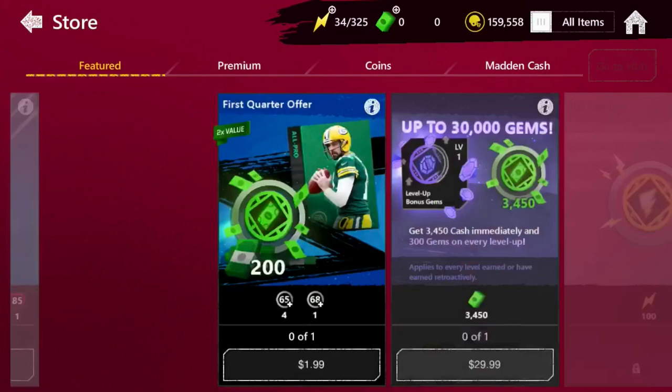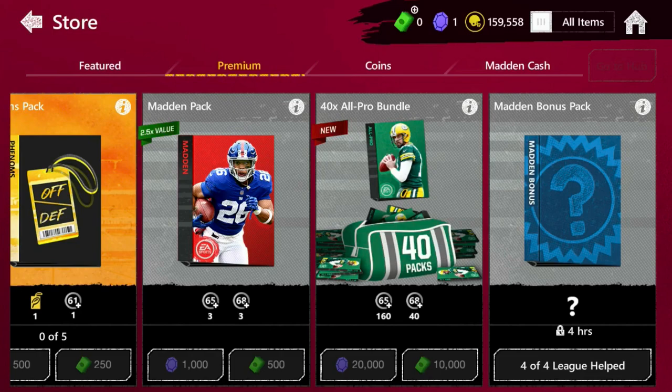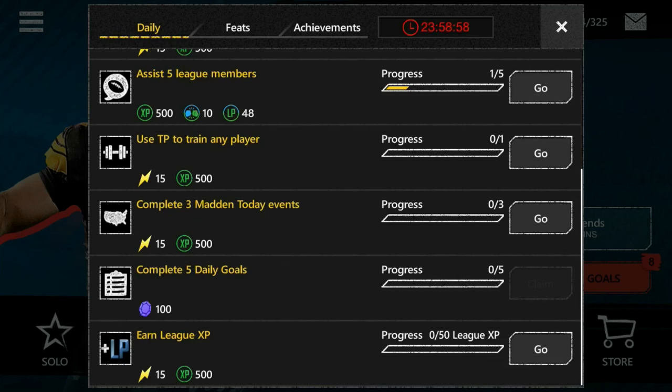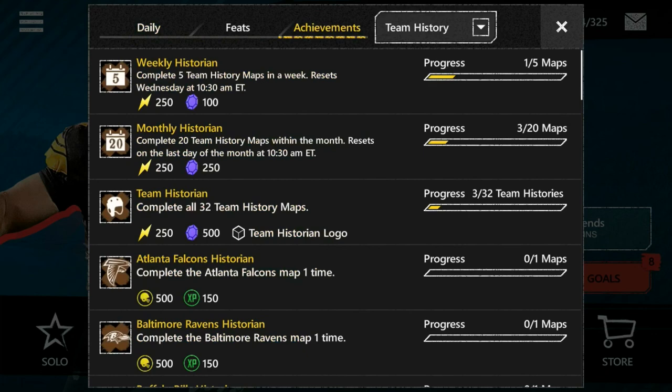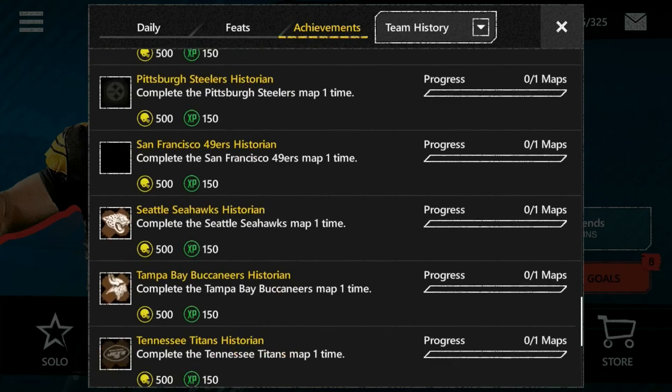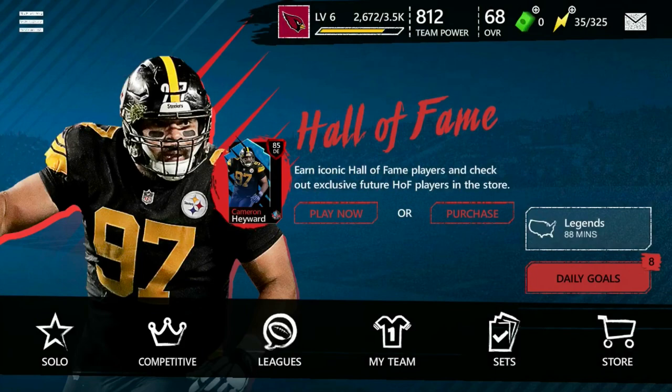We gotta help our league mates real quick. The daily goals that just popped up are actually only going to give you XP - that's a common misconception, they don't actually give you gold. However, that Madden bonus pack sometimes does give you gold, so definitely hit that one up. The achievements though do actually give you gold - mainly for the team history event. Completing every one of the teams is only 500 gold but you also get the coins along the way.